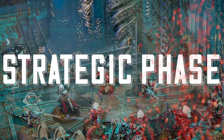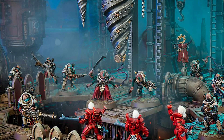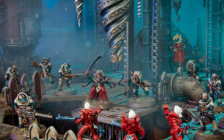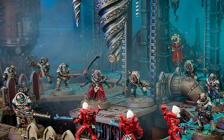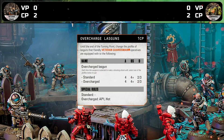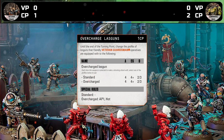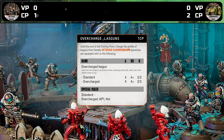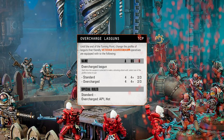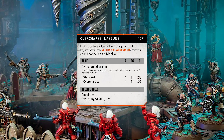The strategic phase seems to be borrowed from current 40k and Age of Sigmar, where there's a command phase where you can do these big plays — these strategic ploys, as they're called in Kill Team. We've only got one example, but let's have a look at it. It costs 1 CP and seems to be a unique strategic ploy for the veteran guardsmen. In short, it allows all lasguns to be overcharged to gain AP 1, at the cost of gaining the keyword hot. There's no indication currently of how many CP a commander will start with.